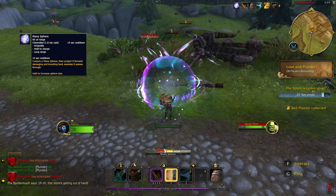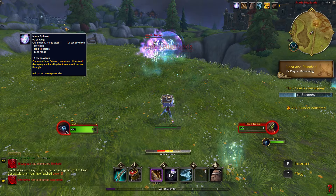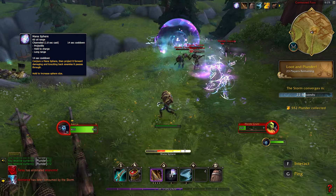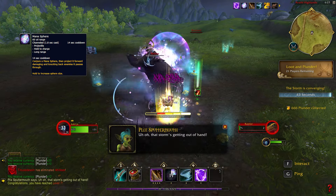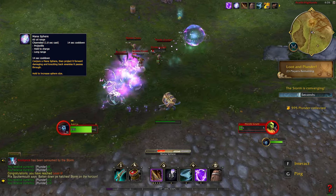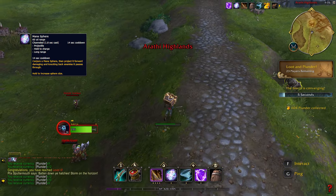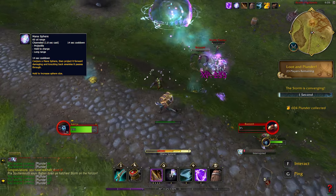Mana Sphere is a projectile that requires charging. When you hold down the spell button, the sphere grows larger. Upon release it shoots out in a straight line, damaging and knocking back all enemies. While a quick release can deal damage, it's most effective when fully charged. Keep in mind that Mana Sphere has a 14 second cooldown.